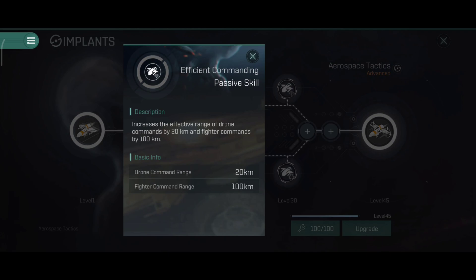Efficient Commanding gives 200 km range plus 20 km, and fighter command range plus 100 km. Technically you can get an extra 140 km range out of your carrier with this secondary attribute active - maybe around 700 km range with a long-range built carrier, and 450-500 km with versatile solar ships. If you like long range, this is definitely quite interesting, although it offers no further damage increase - it only extends the range of your drones, fighters, and lightweight ships.